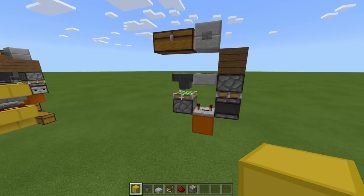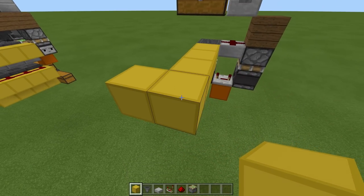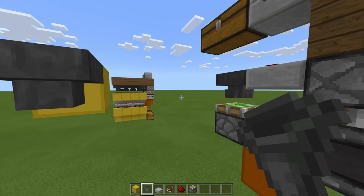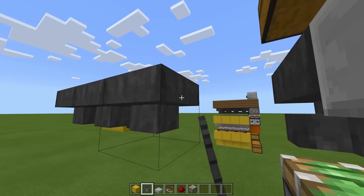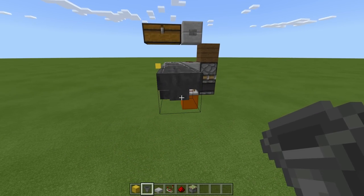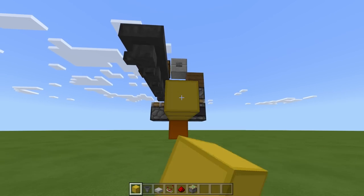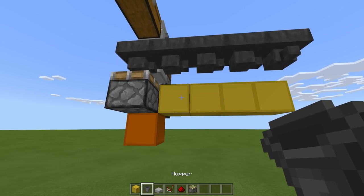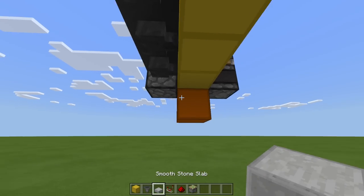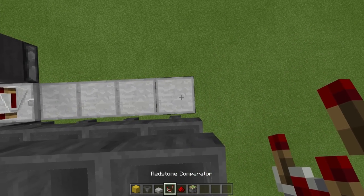Now we can make our item filters. Crouch and place a block, then three more - one, two, three, four - and then one to the left. Remove these blocks, and then we want a hopper going toward this block. Then crouch and place some more hoppers: one, two, three. This should be a line going toward the end and then one going toward the left. Place a temporary block, one out, remove that block, and have a line all along. Then grab some more hoppers and place them going into these blocks. Then underneath these blocks we need some slabs - one, two, three, four - and we can remove these blocks. On top of these slabs we need four comparators.